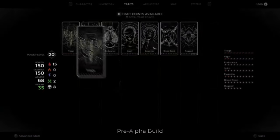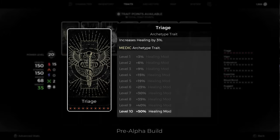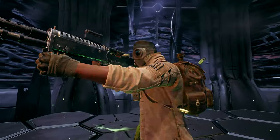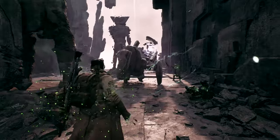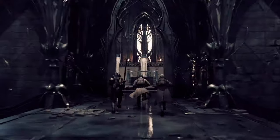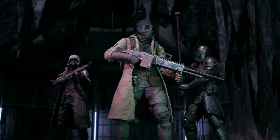Rounding out their kit is the archetype trait, Triage. It increases healing effectiveness, which further cements the Medic as the master of health recovery. No one does powerful heals like the Medic. Players who enjoy keeping their entire team in peak fighting form will feel right at home. They fit in any size team and provide sustainability that no other archetype possesses, making the apocalypse a little less daunting.